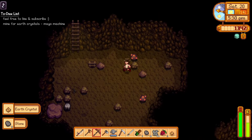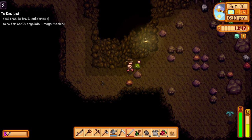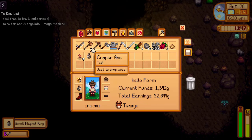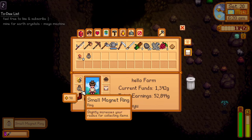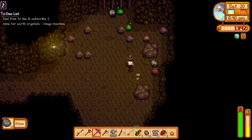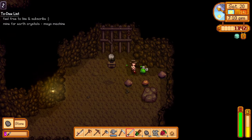An earth crystal — nice, finally we found one! This one has a star on its head. Hold on, I can't hit him — you're free, go! Oh, we have a small magnet ring — we're so lucky. This goes into our collection. It's so satisfying hitting this rock with one attempt only. Right now we're hunting earth crystals — that's why we're going down to level three.